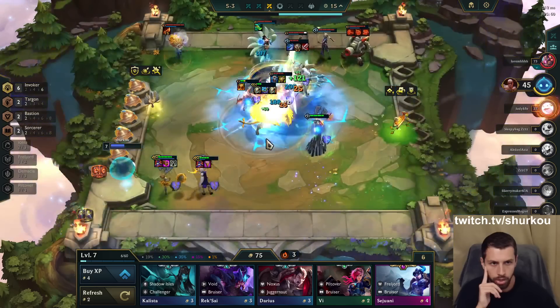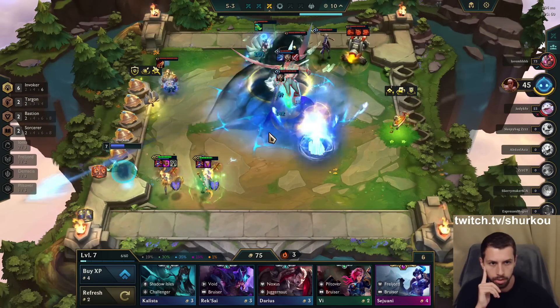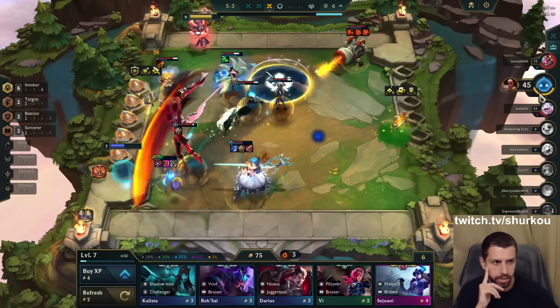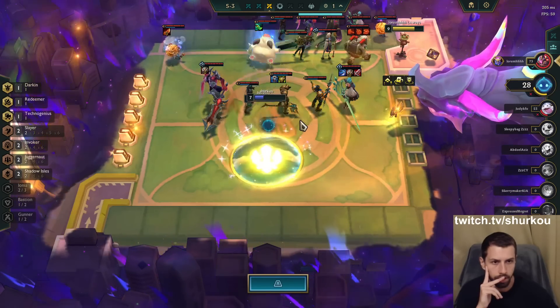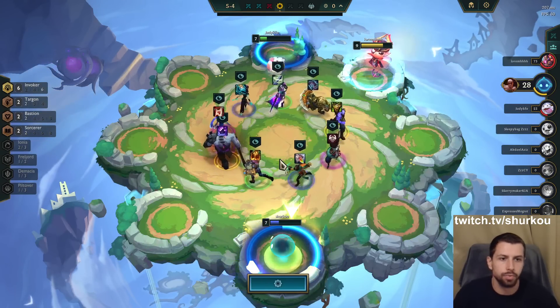Gwen didn't get changed, but she was already decent. Let's see if she can beat my insane team. He has a two-star Aatrox — did he already go fast 9? He is already level 9. I'm probably second, guys — this guy just went fast 9.